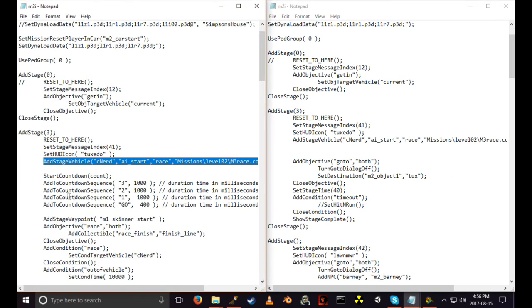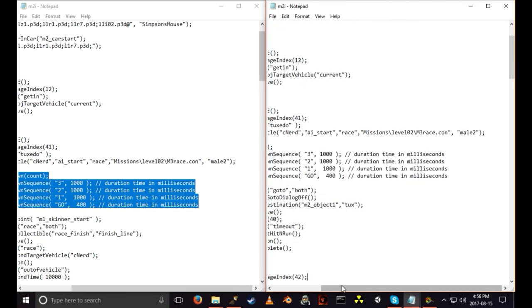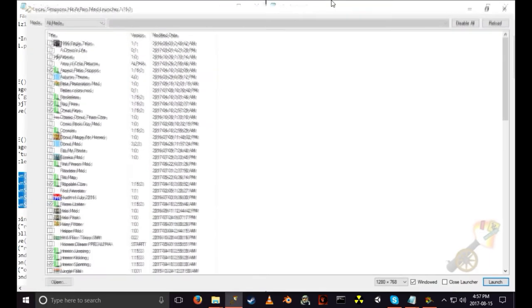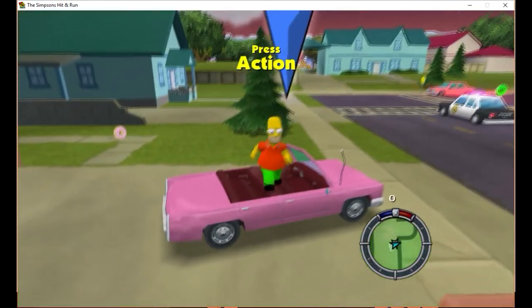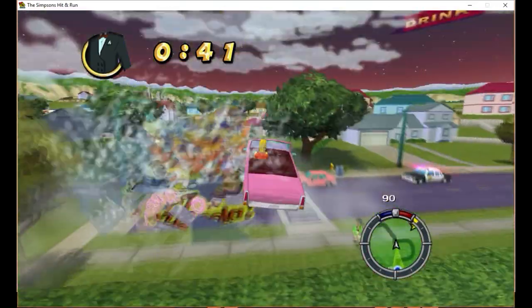I'm going to space some of these out so they feel more comfortable to work with. I'll add the stage vehicle — this will basically just place it somewhere on the map. Then I'll add the countdown and test it. It should not crash; if it does, we can always finish the script and try it at the very end. Save. Now when we do the mission it's going to give us a countdown timer.